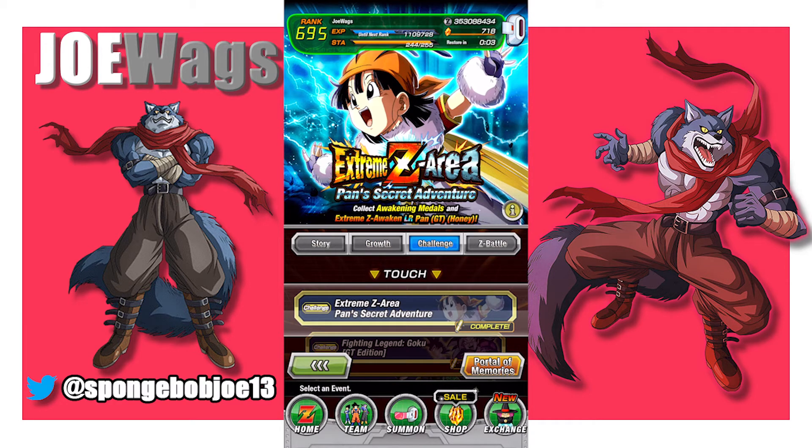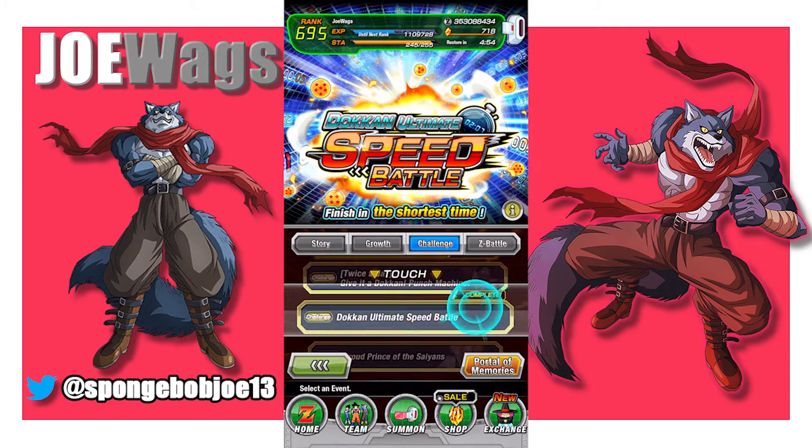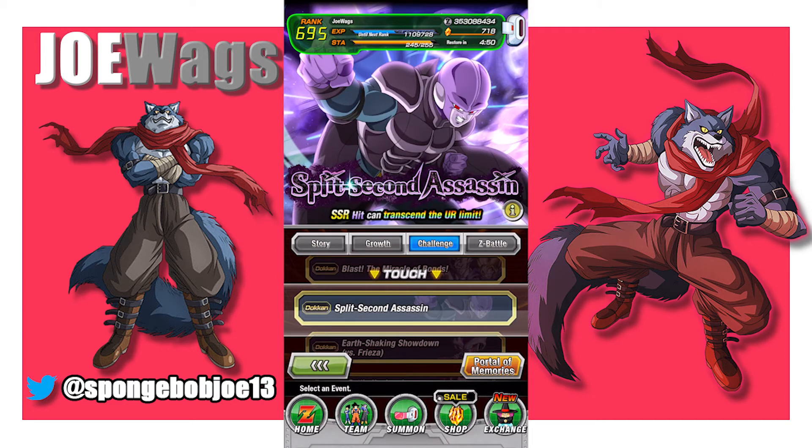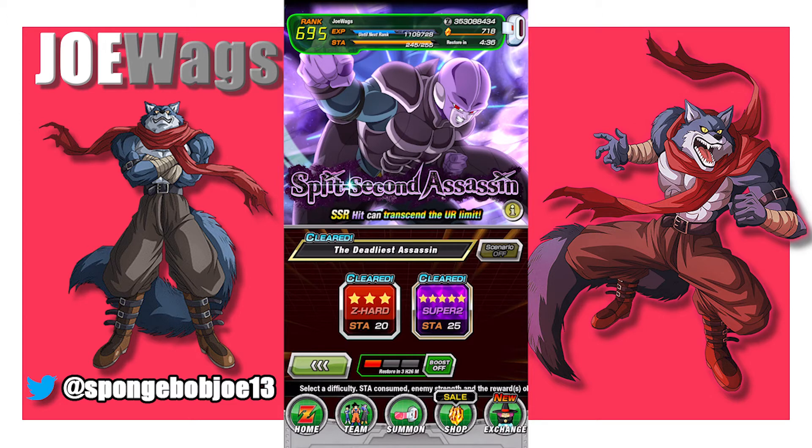The challenge mode is where Dokkan events are. Don't expect to touch a lot of this very early on. For example, if you get an SSR unit and awaken him to a UR, he can go to a TUR via Dokkan Awakening — you'd go into this event and get the medals by defeating Z-Hard or Super 2 stages. You'll definitely need a more complete team with an actual leader skill to beat these. For a day-one player it's going to be impossible, but the Ginyu team and Bardock team are so important because those teams can beat most, if not all, Dokkan events. You can always run them on Z-Hard if needed — you just get fewer medals.